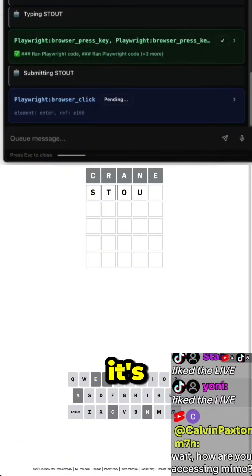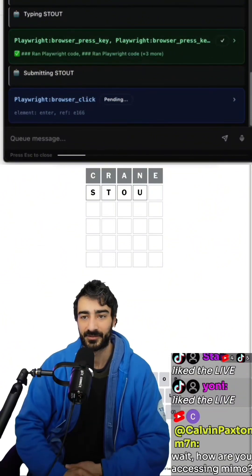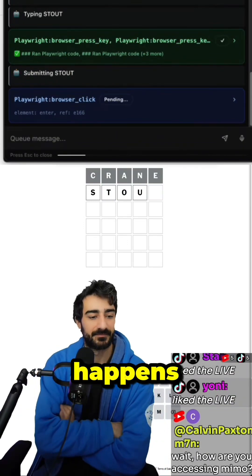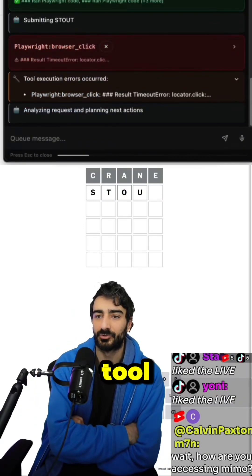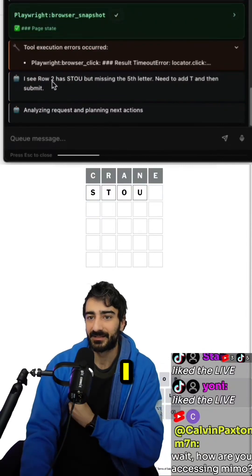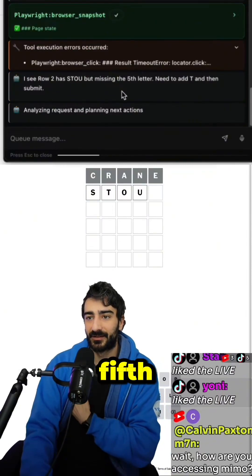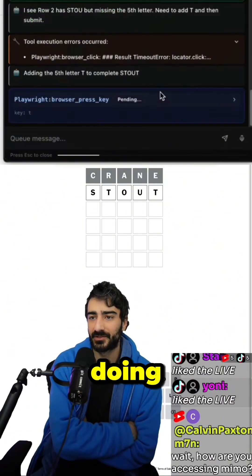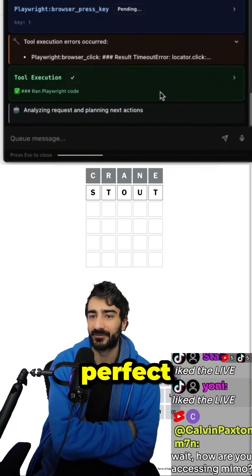Only S-T-O-U went in. It's an interesting exercise in seeing how well the model is able to recover. We've got our first failed tool call — can it recover? It knows exactly what it needs to do: row 2, S-T-O-U, missing the fifth letter — needs to add T and then submit. So the model is definitely doing it right. It added the T.